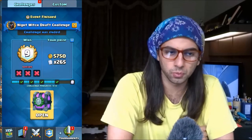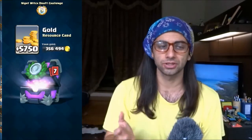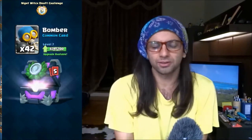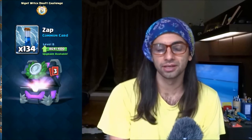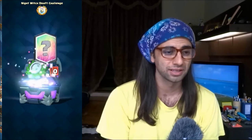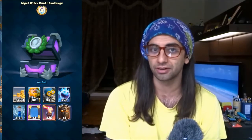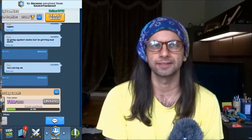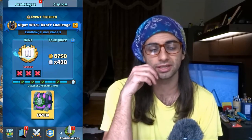Now we're up to the Night Witch draft challenges. My buddy contacted me and was like, 'Hey Alex, did you get the Night Witch yet?' And I was like, no. I actually went 3-0 in my free try and I had some gems. He offered to get it for me, so this was a good opportunity to let him play. He went in quite a few times — a total of seven times. This was a very difficult challenge for him. We did get a Lava Hound legendary as opposed to the Night Witch.